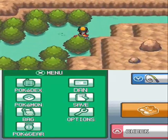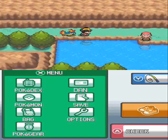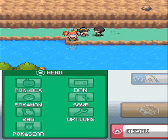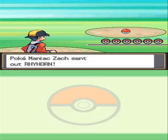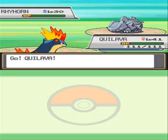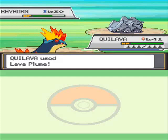Let's continue right along and face this trainer over here — the Pokemon Maniac and his Rhyhorn. This battle will take my Quilava to level 42 to learn Flamethrower, and evolve it into a Typhlosion.